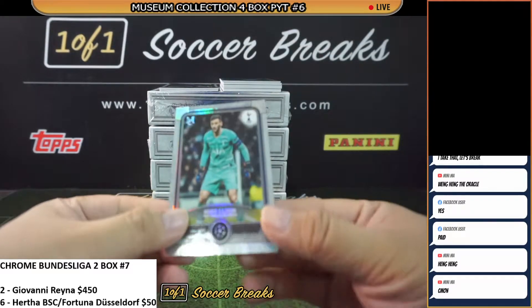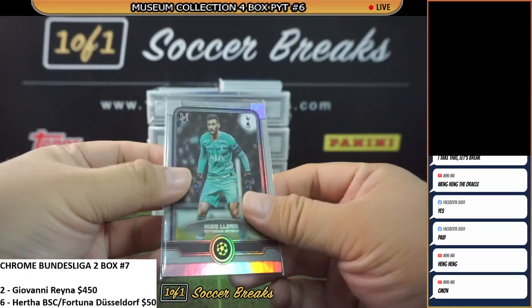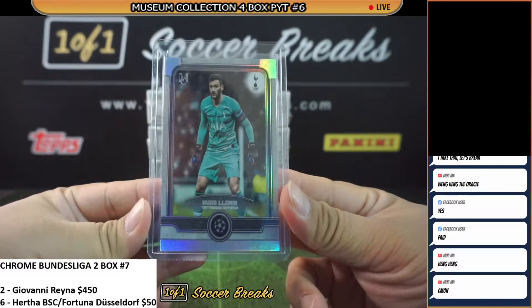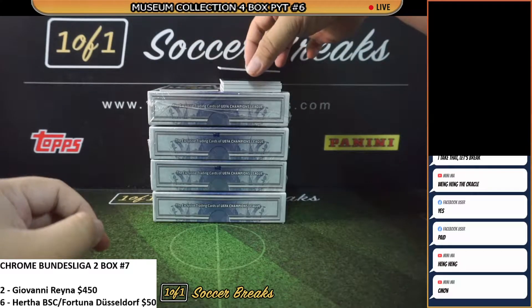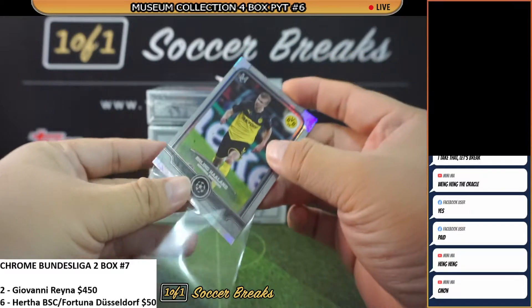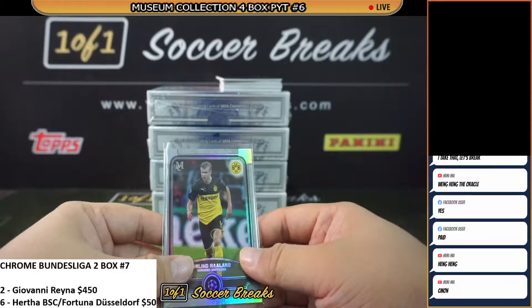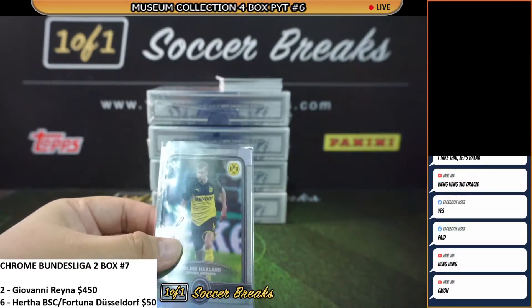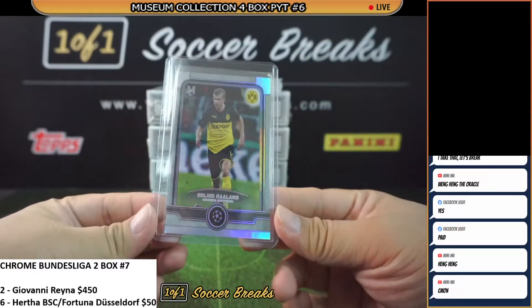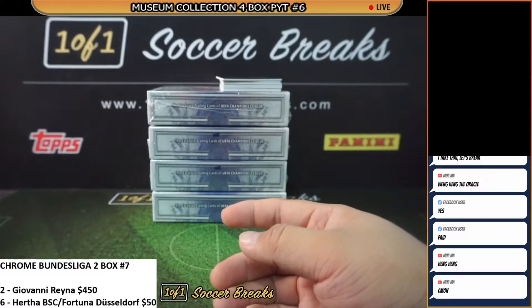Second base card: Hugo Lloris of Tottenham Hotspur. I was checking the comments — the Haaland base card is actually selling for around $100. And there you go, Haaland base card! We pulled one the other day and I was talking about it. Last time I think it was Ryan who got the Haaland. They're selling this card for $100 to $105 last sold. Congratulations to Roman this time — he gets the Haaland. He told me to pull him a Haaland auto; we start off with the base first, my friend.